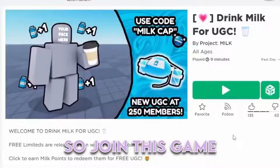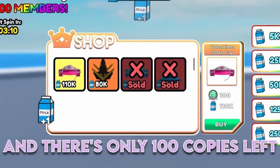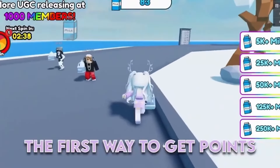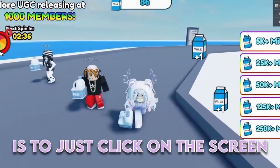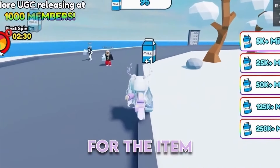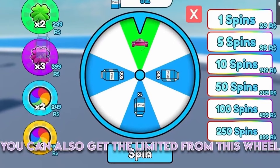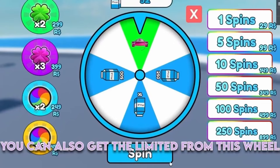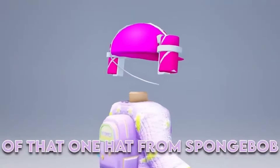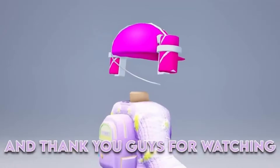Join this game. The item costs 110,000 points and there are only 100 copies left. Now let me show you how to get points. The first way is to just click on the screen, but that only gives you 1 point, so you have to click 110,000 times to have enough points for the item. The second way is to wait 5 minutes to spin the wheel — you can also get the limited from this wheel. Now let's go look at the item. This is the item. This really reminds me of that one hat from Spongebob. But what do you guys think? Let me know in the comments. Thank you guys for watching.